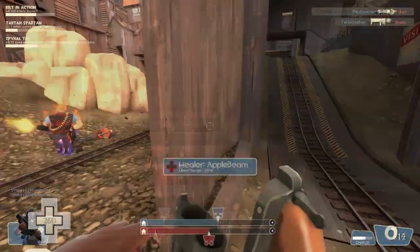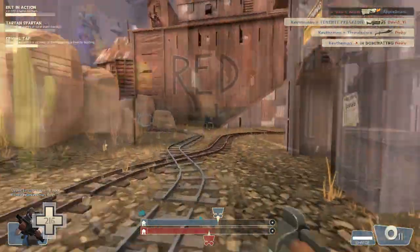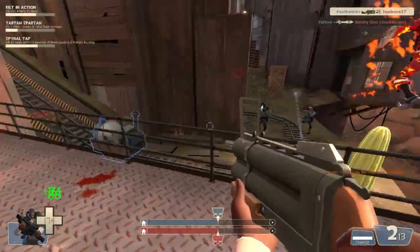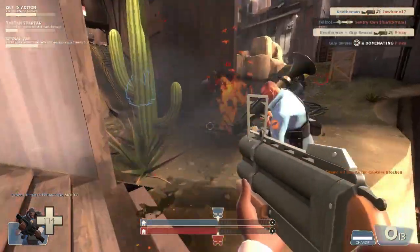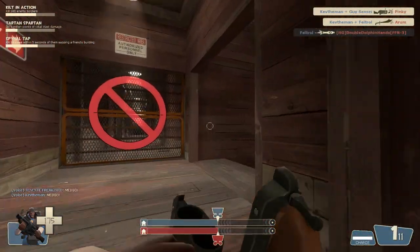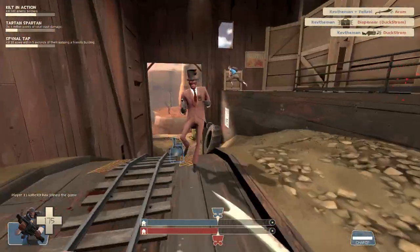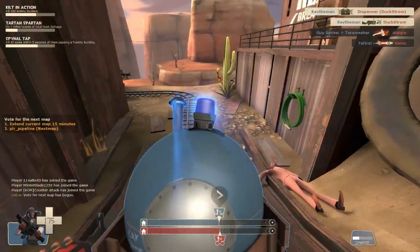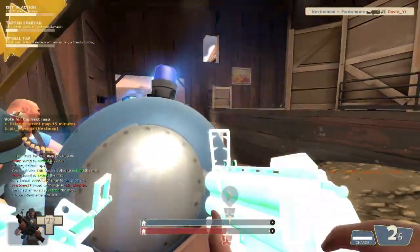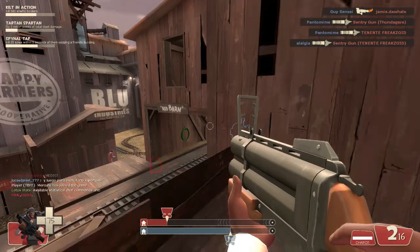Moving on to the Splendid Screen — there's not too much to say, but it has different perks from the Chargin' Targe. The primary difference is that it provides less fire resistance, so you take a bit more damage from fire. The benefit, however, is that you can charge and hurt enemies at any distance, whereas with the Chargin' Targe you have to be very direct to get a kill by charging. Also, with the Persian Persuader you get a much faster recharge, so you can use the charge to move around the map rather than just using it for combat.